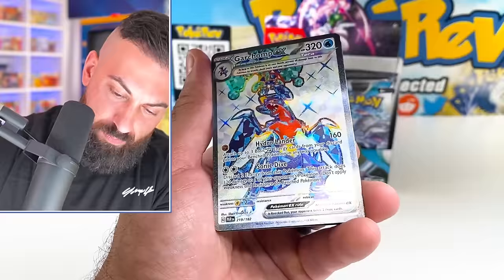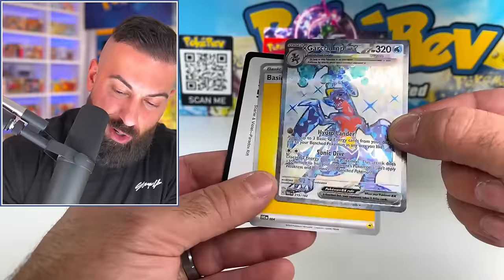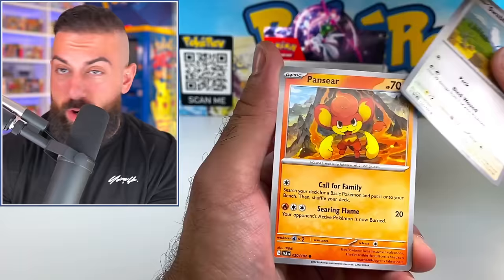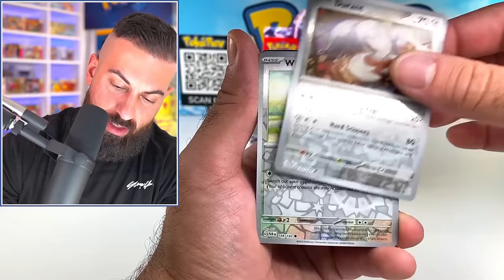The Garchomp is back - this is the Raging Surf Garchomp. We got it as the Terraform full art. We're just pulling stuff left and right now. We got nine pulls so far - two full arts, one illustration rare, one special illustration rare, and a bunch of EXs. I haven't doubled up on any holos - there are so many in the set.